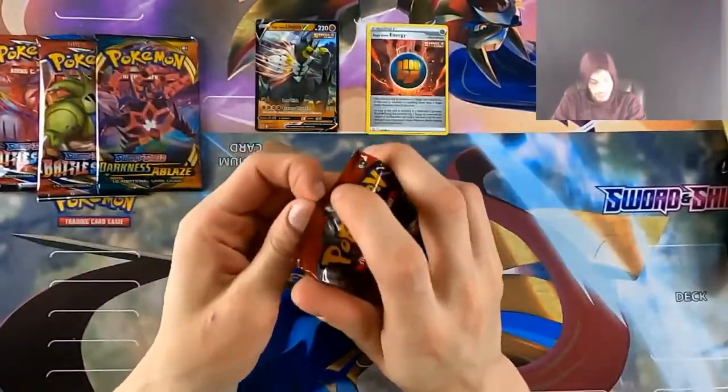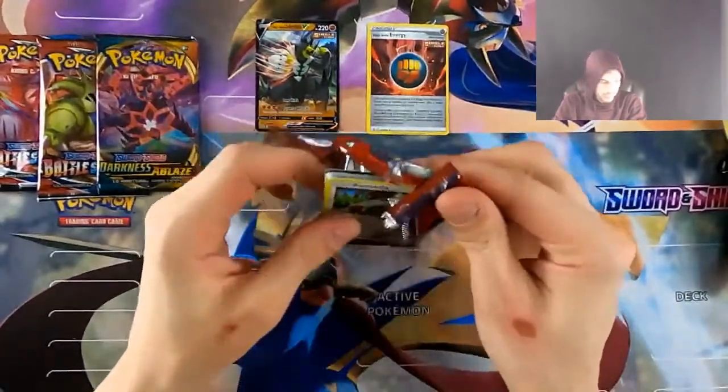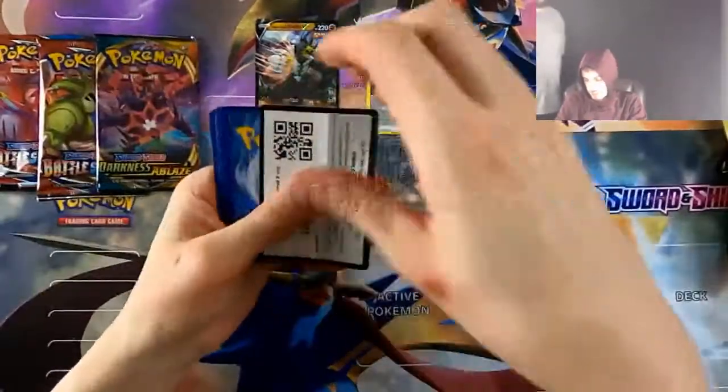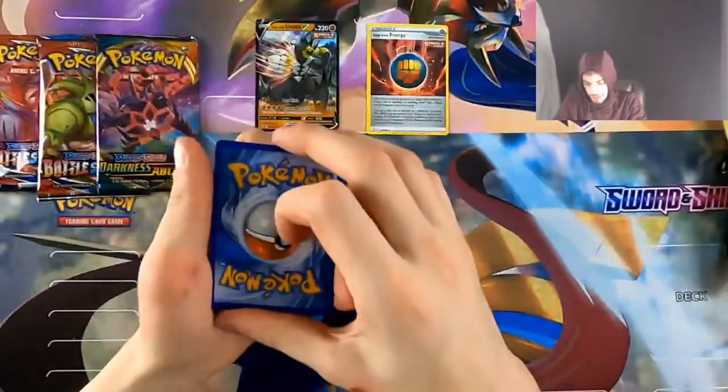Crimson Invasion. What packs are these? So this had two Battle Styles, Darkness Ablaze, and Crimson Invasion. Oh, these are super cool. Yeah, these are way cooler than we thought. Don't knock Pokemon for mixing it up.